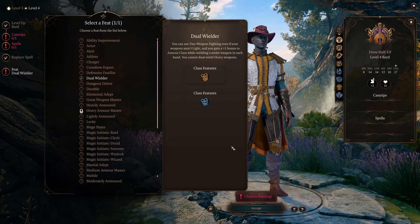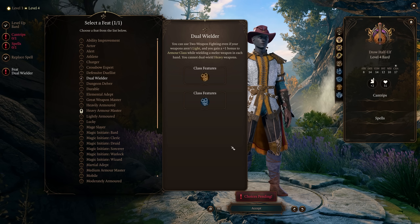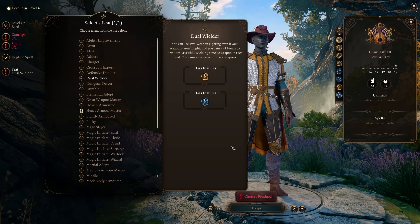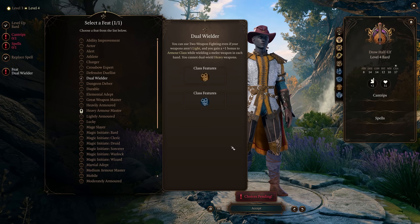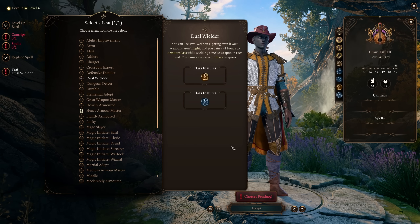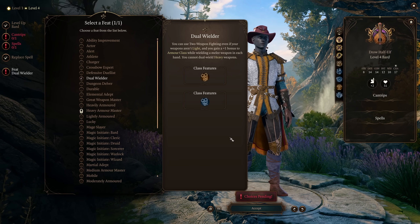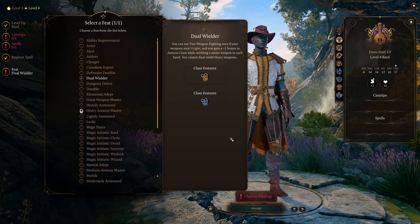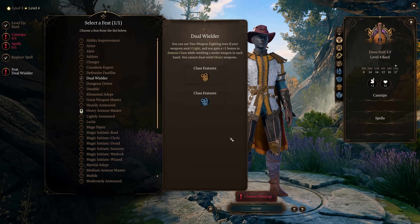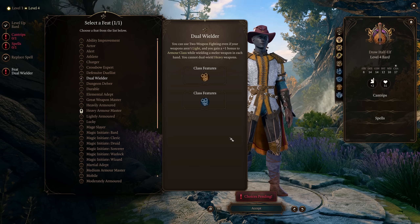Dual wielding has always been a funky spot in D&D. Dual Wielder lets you use two-weapon fighting even if your weapons aren't light, so you're no longer restricted to short swords, falchions, or daggers. You also gain plus one to armor class while wielding a melee weapon in each hand — you cannot dual wield heavy weapons. This allows you to dual wield long swords or other non-two-handed weapons. It's not an amazing feat, but if you want to dual wield and pull more weapons into your repertoire, this is a fine choice — an example of taking something for fun over pure min-maxing.